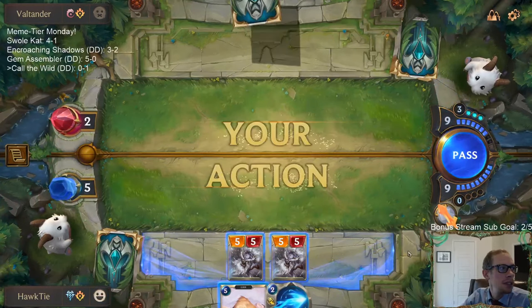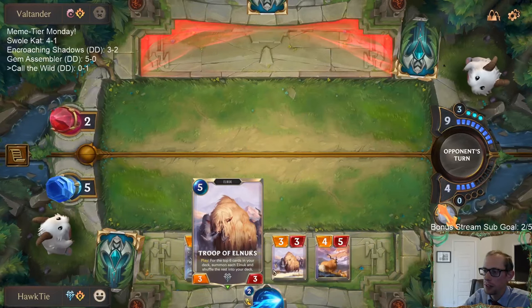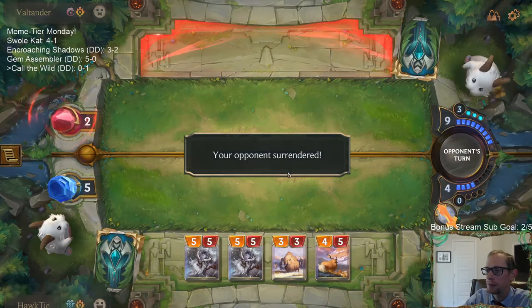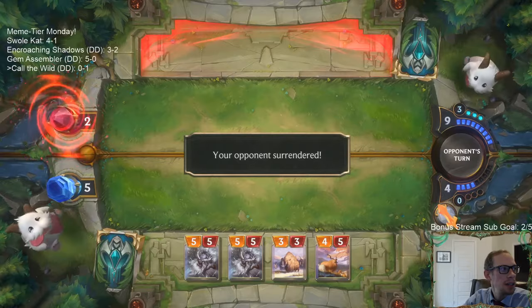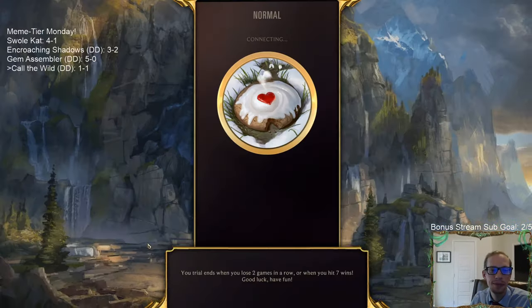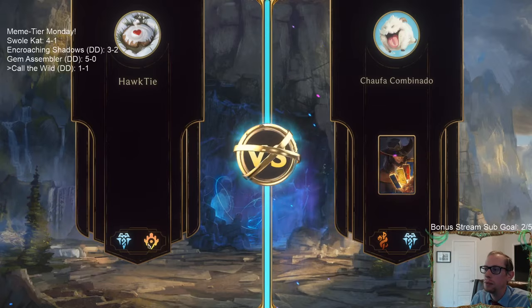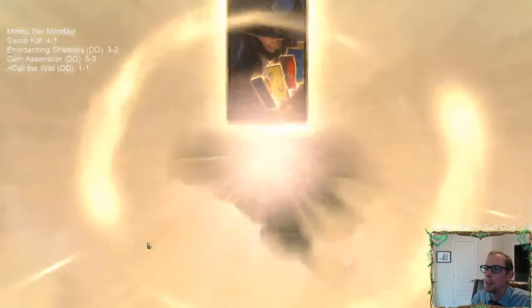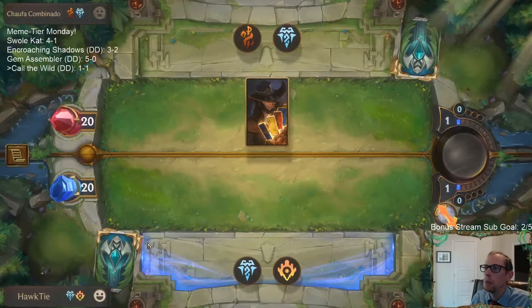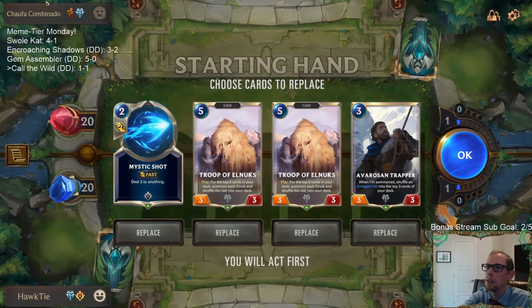Alright, we're going to play Troop of Elnuk first because we can. We don't get to play Troop of Elnuk too much. GG's, one and one. We just got to see if we get to do something crazy with Troop of Elnuk. This next opponent is different — we played against a Targon Twisted Fate deck; this is a Freljord Twisted Fate deck.